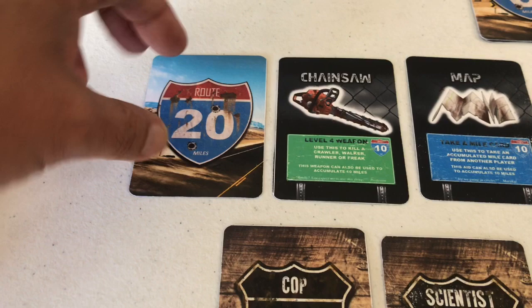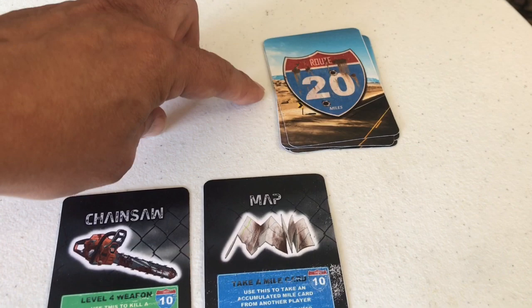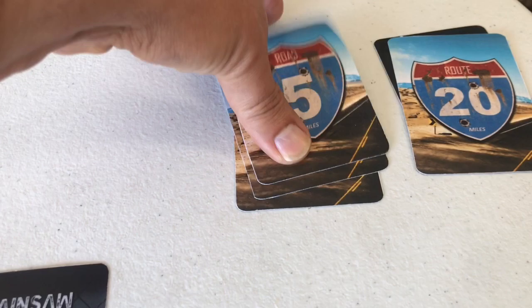Turn three: first action, draw a 20-mile card. Second action, move 20 miles — we're now at 40 miles of progress. I've also been forgetting about the map, which in solo just gives 10 more miles. Using that now. So we have 50 miles total, with 150 miles left to go. We've got one chainsaw among our team of three, and everybody's still alive.